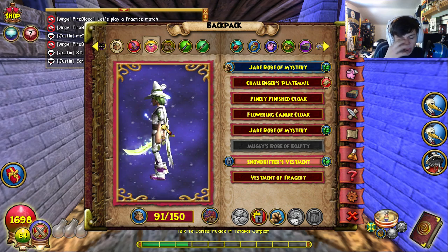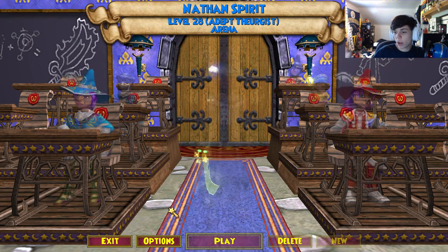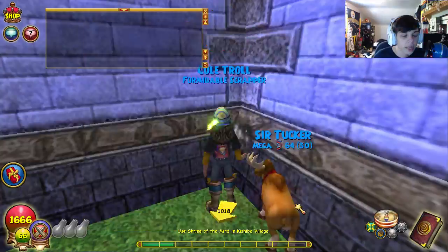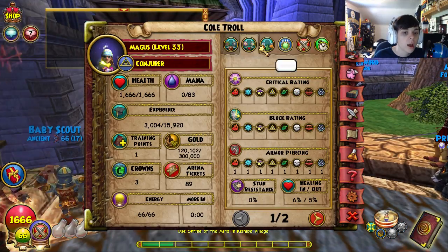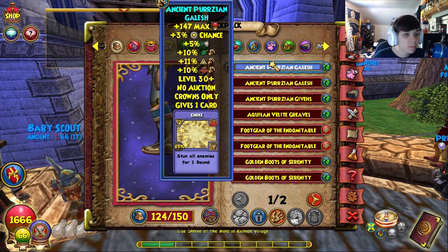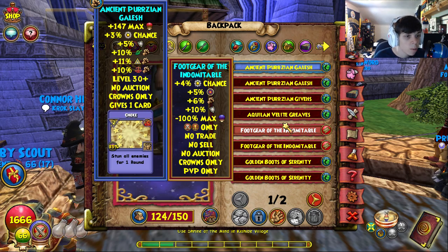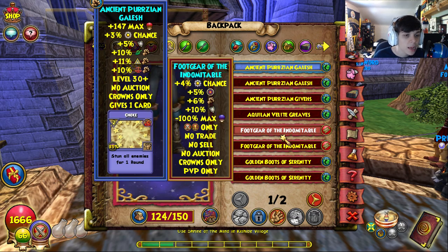And the one you've all been waiting for - ladies and gentlemen, Cold Troll. For my gear I've got the Commander hat - actually I have the Ancient Persian boots because I like them a lot better. Here's like the comparison - they give you a ton more damage, more health, more power pip percentage. You lose five resist and a couple accuracy but who cares. That's what I'm rocking for my boots.